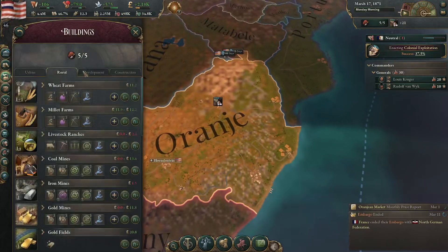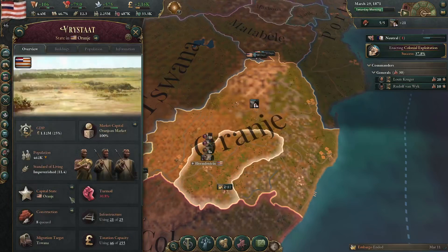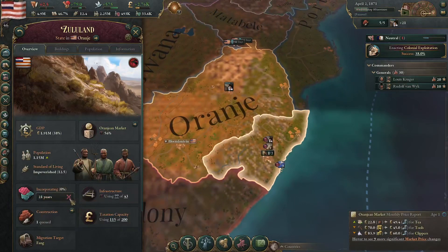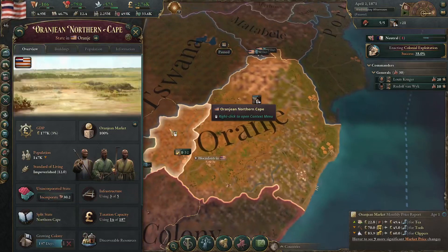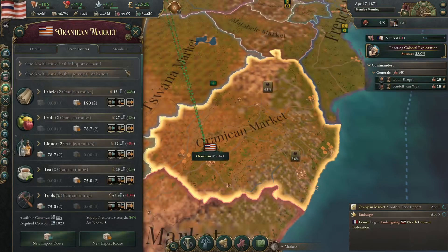As for our military, we have 30 barracks and I did keep most of them in Transvaal, just to try and move some of the population to areas where I am incorporating. It would take 20-odd years to incorporate Zululand, so I haven't bothered yet because it's just too expensive with everything. I'm spending all of my incorporation points on trade and trying to keep the country afloat.